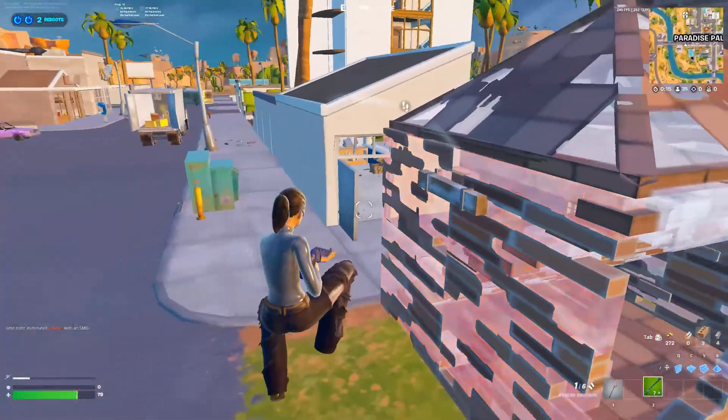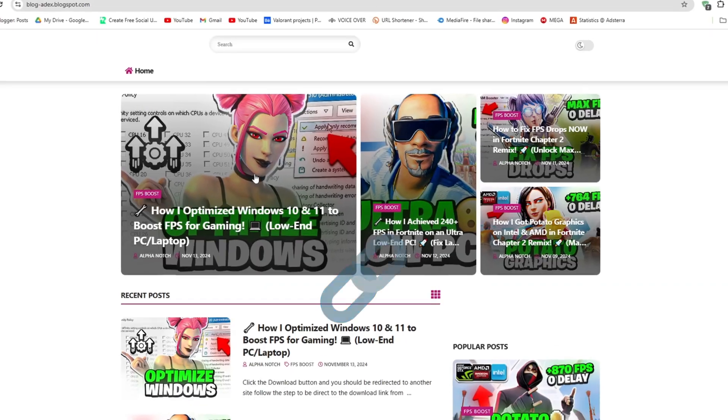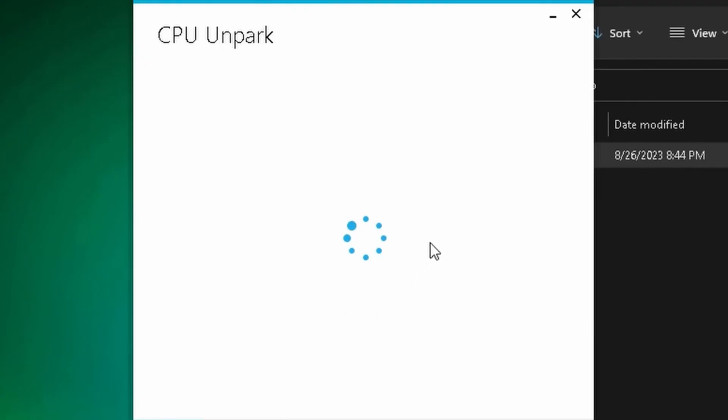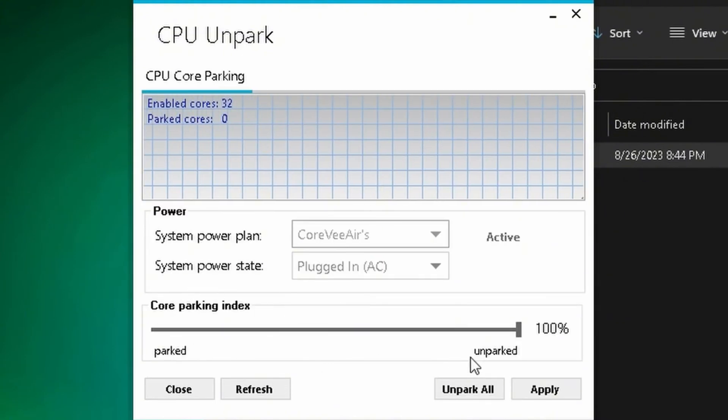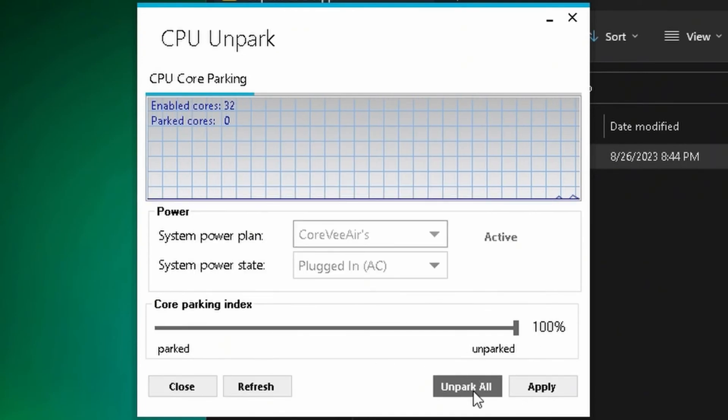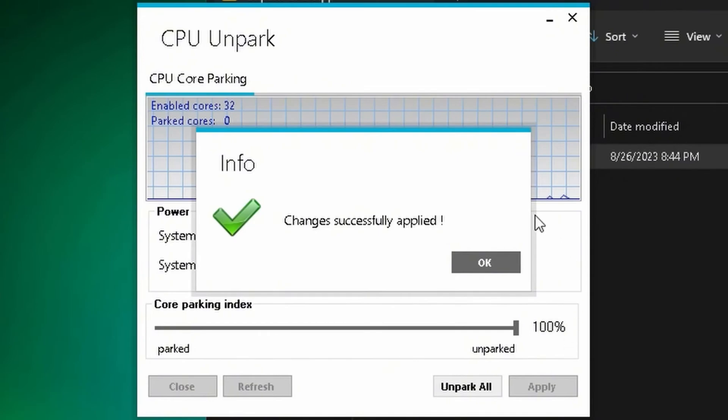We want to un-park all of our CPU cores. You can find the tool on my official website through the link in my description. Let's make sure our CPU is working at full capacity and not leaving the load on a specific core. Hit Un-park All, then Apply.